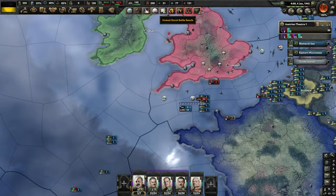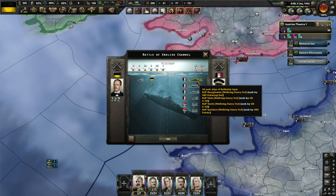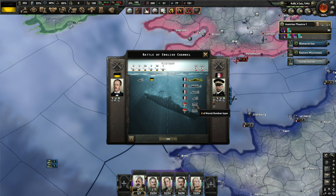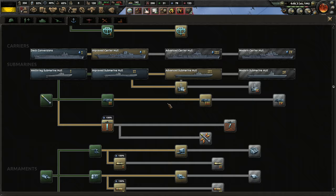We've got another naval battle — at the loss of one destroyer, we have taken out four battleships, two cruisers, four escort cruisers, seven destroyers, and nine planes. Fantastic — take down that British Navy, no more Rule Britannia.